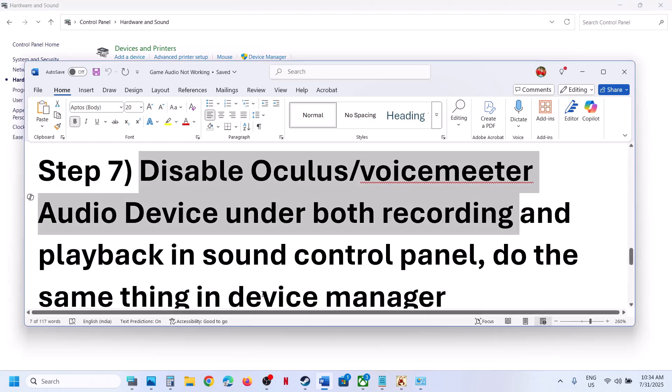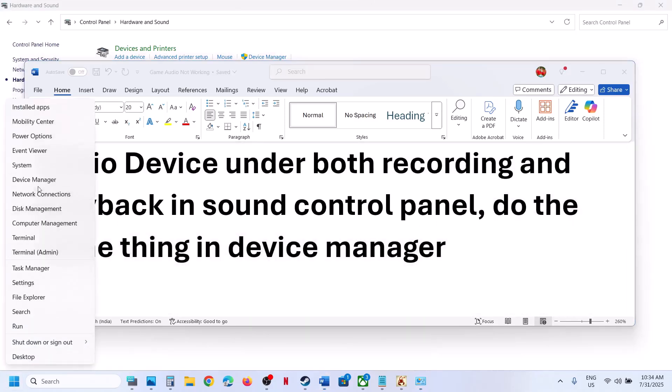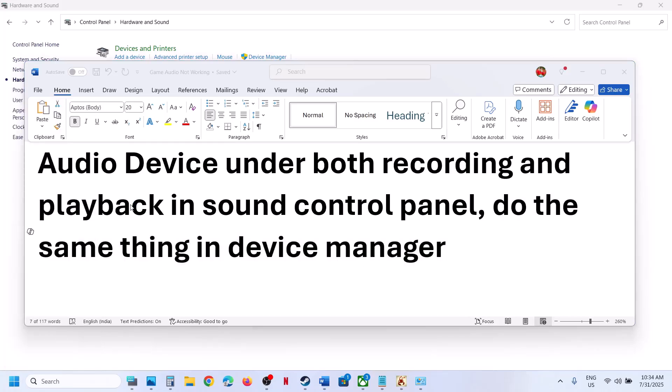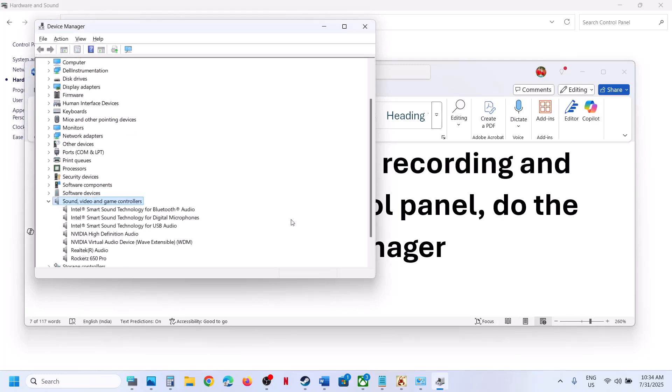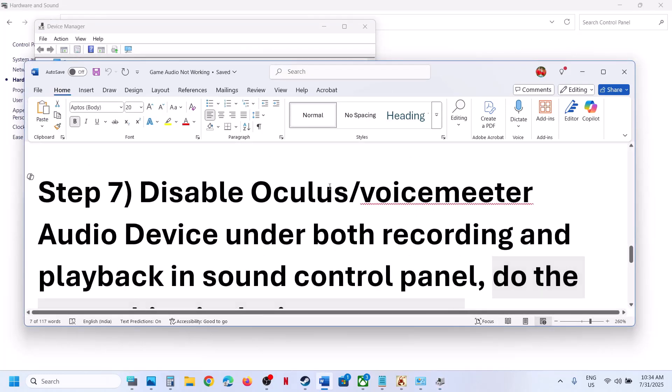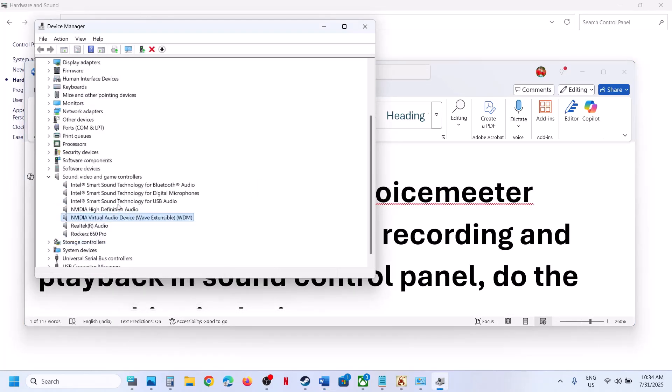Also do the same in Device Manager. Right-click the Start menu and go to Device Manager. Expand Sound, Video and Game Controllers. If you find Oculus or Voicemeter there, right-click and disable it. Make sure only your actual speaker is enabled — in my case it's the Realtek audio. Disable any other audio devices listed and then check.